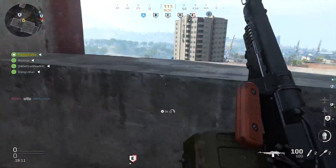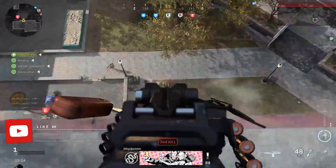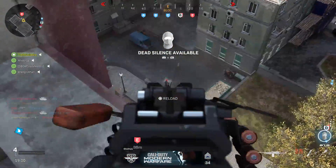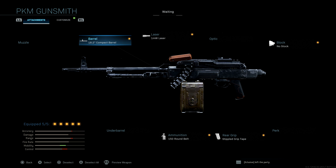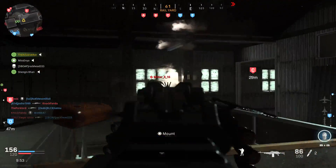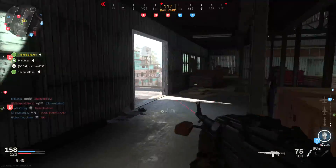Now let's get into some great attachment combos. My preferred way to run the PKM is all about taking away the downsides of it being an LMG — like mobility and ADS time. I'm using the 18.2-inch compact barrel, the 1mW laser, the no-stock attachment to really speed up movement speed and ADS speed, stippled grip for additional ADS speed and sprint-out time, and the 150-round belt magazine because I hate reloading this thing often. This suits my aggressive playstyle — I like moving around rather than sitting in one spot pre-aiming.